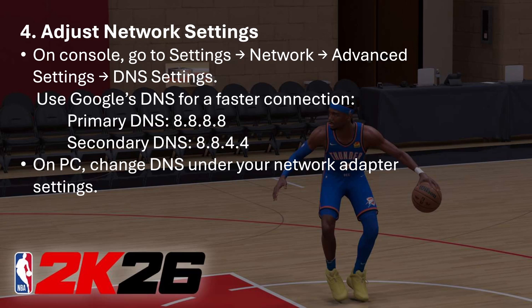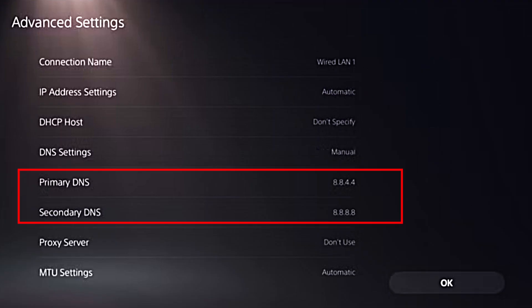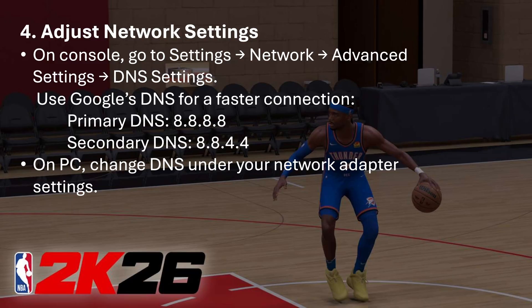The next step you can try is to adjust network settings. On console, go to Settings > Network > Advanced, and in the DNS settings set the primary DNS to 8.8.8.8 and the secondary to 8.8.4.4. If you have a PC, change the DNS under your network adapter settings.